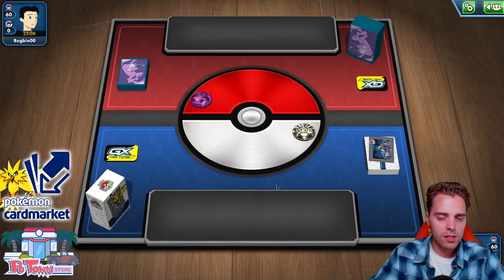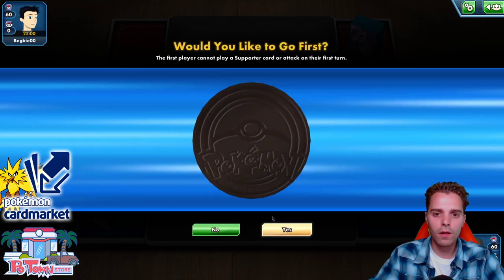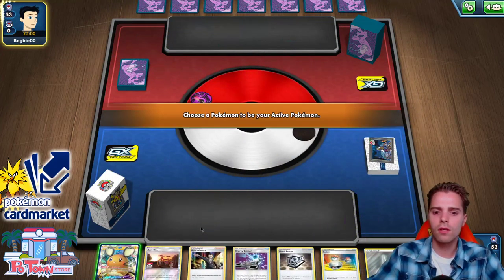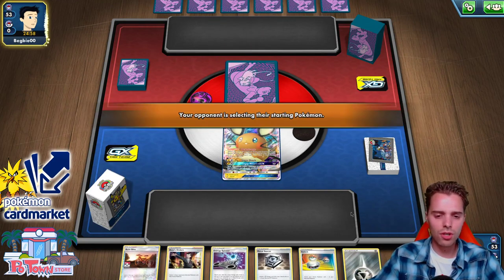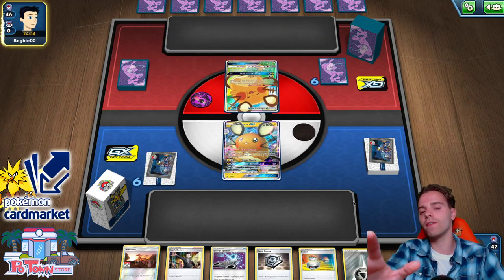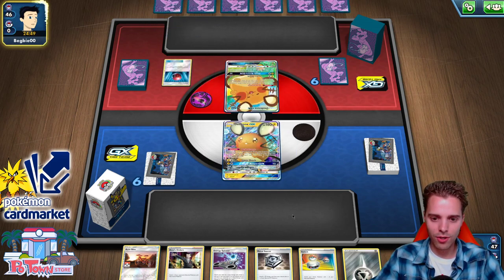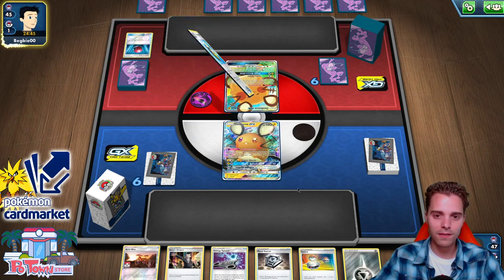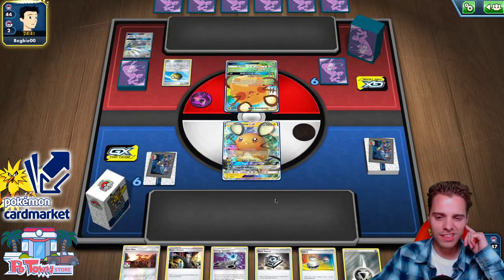Now we are up against a Dragon/Psychic — so there's probably gonna be Mewtwo. We won the coin flip. I think I will go second — trying this out, I don't know if this is the correct play. Starting with Dedane again! We have Fourization. Our hand is not looking good. We're gonna use Energy Spinner — taking three energies — then go for Acrobike. Quick Ball, getting that Solgaleo Soul Burst out of there. This is not looking good.